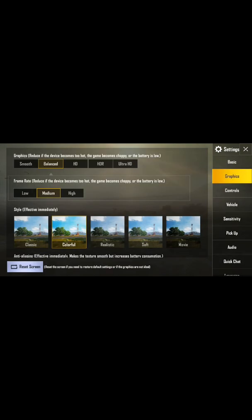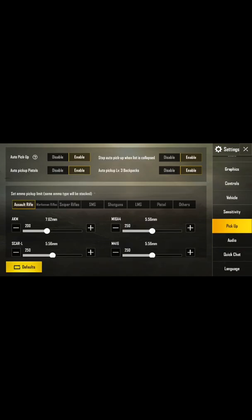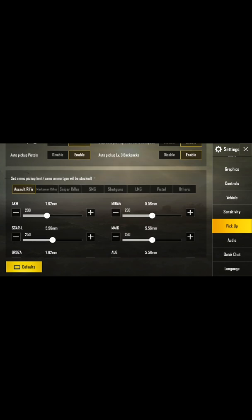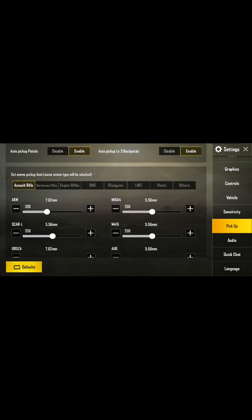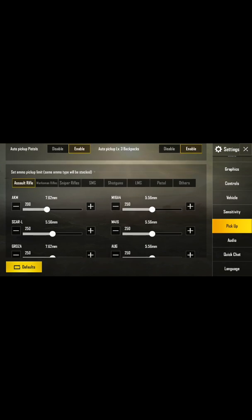Under graphics, you can select your settings. For audio, the pick-up option is a good feature. There is a limited amount of bullets you can pick up, and for different guns you can change the auto pick-up of that gun's bullets.